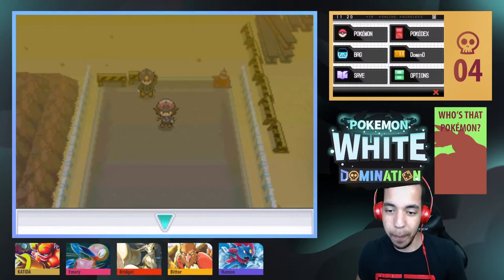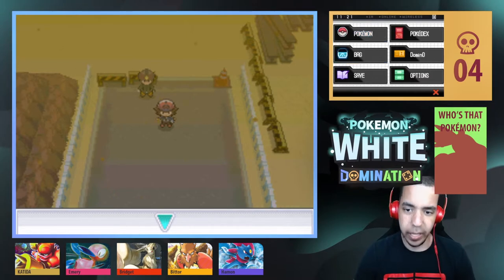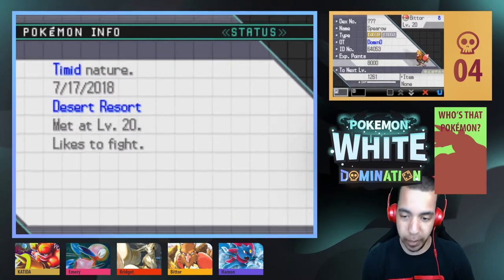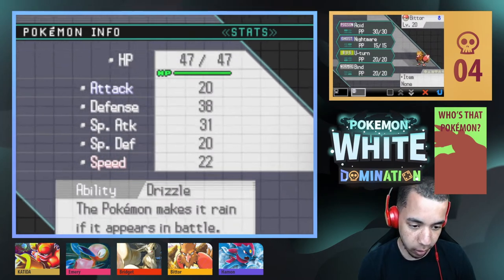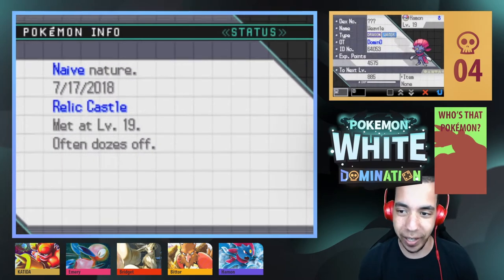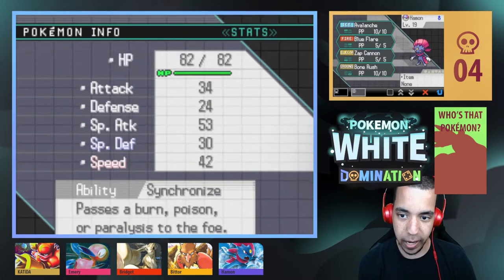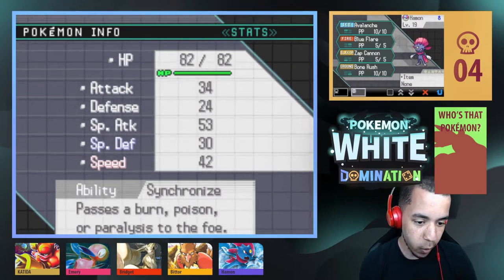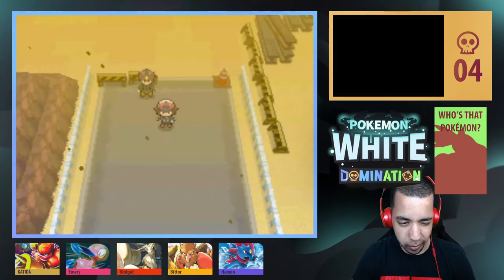Let's jump into it with a team recap — you're going to see our two newest members first. First up we have Bittor, the level 20 electric-steel type Spiro, timid nature with Acid, Nightmare, U-turn, and Bind, with the Drizzle ability. Next up we have Hammond, our level 19 dragon-water type Weavile, naive nature with Avalanche, Blue Flare, Zap Cannon, and Bone Rush — an absolutely crazy move set with the Synchronize ability.